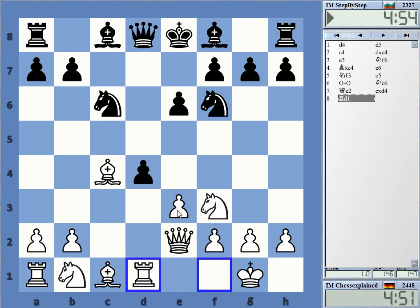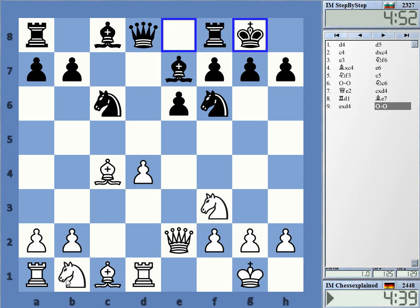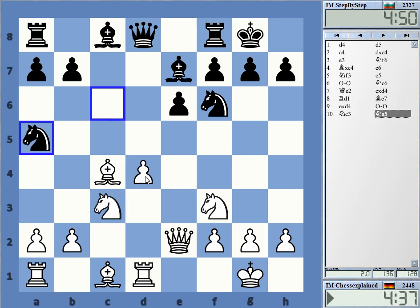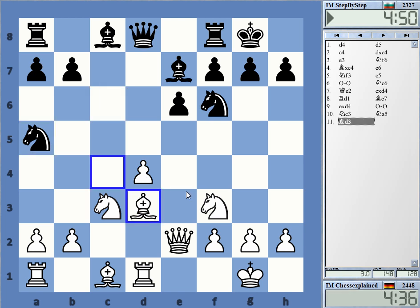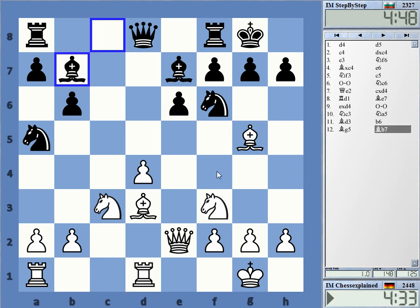Let's see here. This is Queen's Gambit Accepted. I wonder, is this a position where I can pick with a knight? I'm not sure. Pawn takes is very normal, but I wasn't really sure here. Knight e5 looks quite normal.